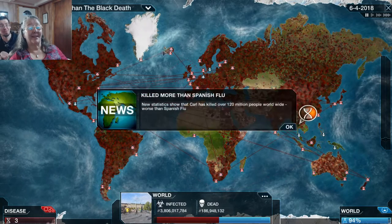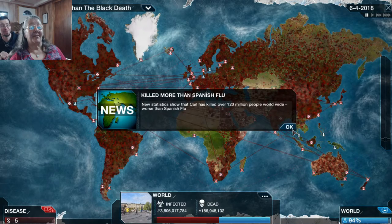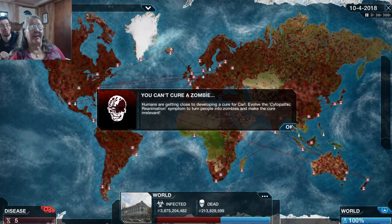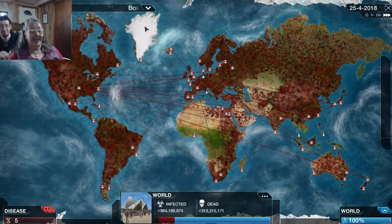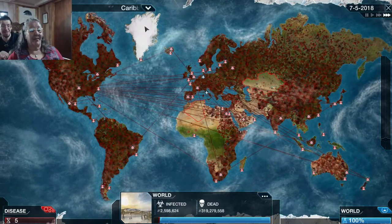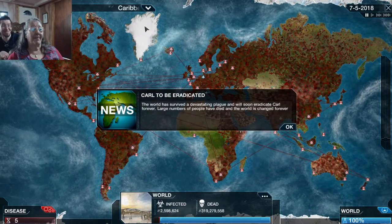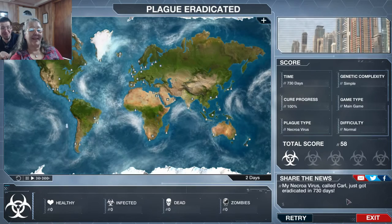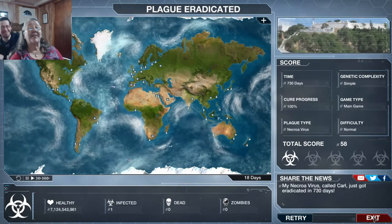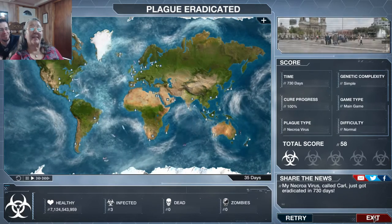I've lost. I need to evolve the cytopathic reanimation symptom to make the cure irrelevant, but it's too late — there's already a 100% cure. They're going to eradicate the virus. Wow, that was short but sweet. I'm going to have to use a different strategy. Yeah, I think you'll definitely have to rethink your plan. 730 days, and you had a score of 58.